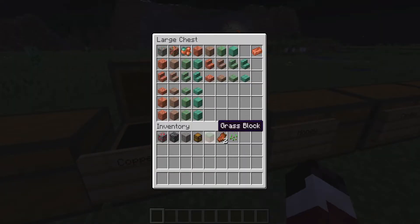The next thing is copper. Copper is a new addition and there's an interesting thing about it — it changes color. The longer it's exposed, it keeps changing color over time. It goes from regular copper to exposed copper, weathered copper, and oxidized copper. If you want to keep it from doing that, you add honey — it covers the copper block and keeps it from changing. Although you can wax oxidized copper if you want to, there's that option.